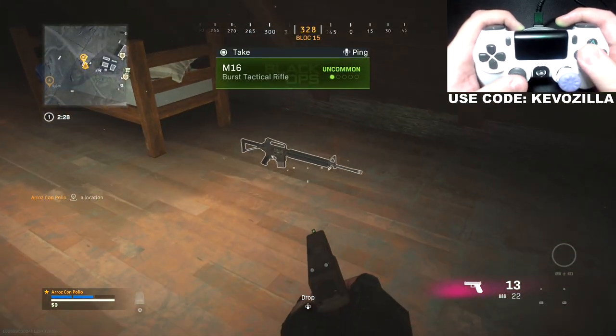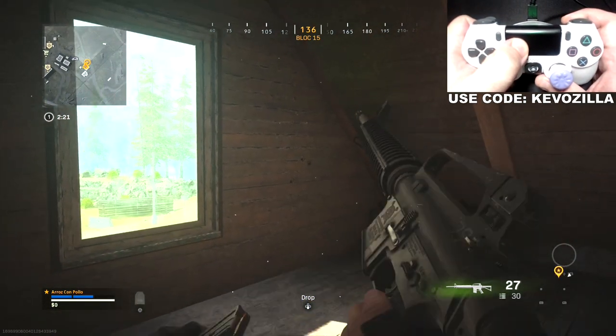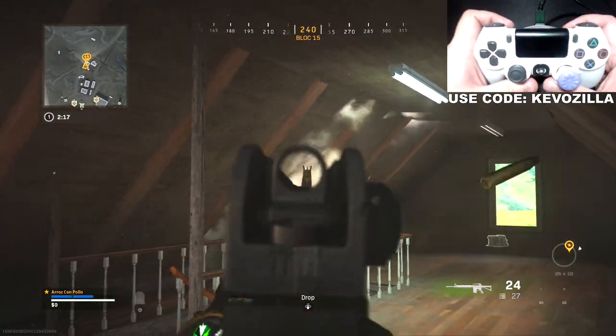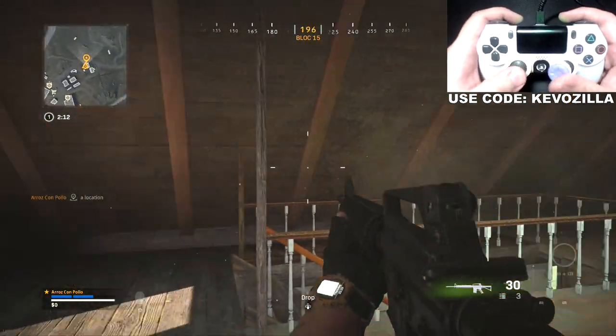Let's say you're running around and you find another weapon — say the M16. The same thing: hold touchpad, R2. It's going to shoot, reload, shoot. And now if I ADS and shoot, it picked up the M16. It applied rapid fire and zero recoil and all that.